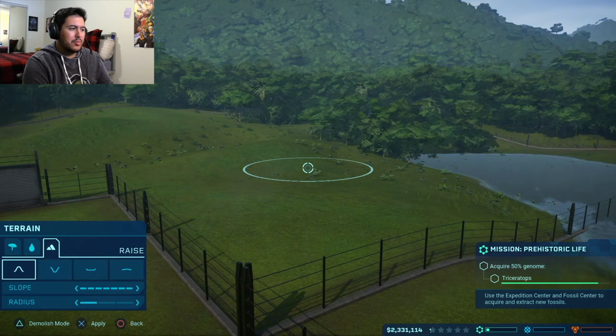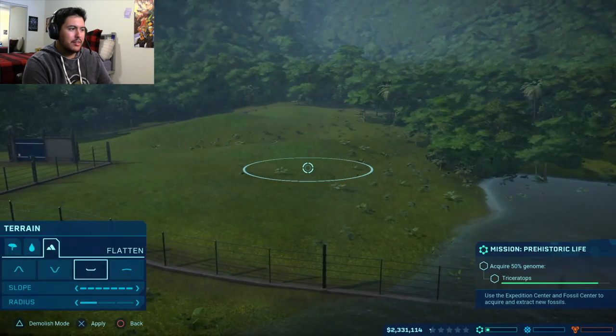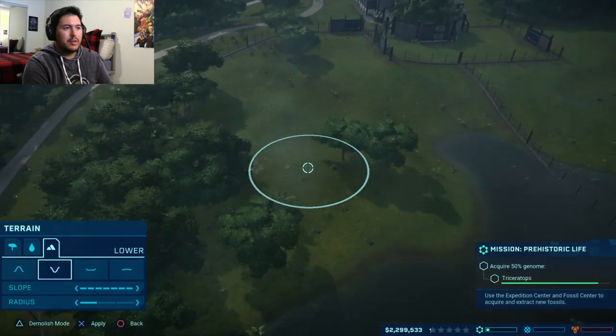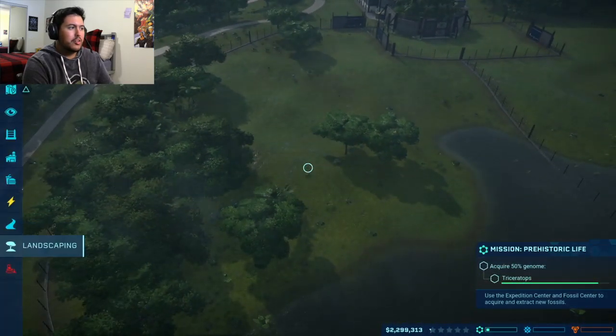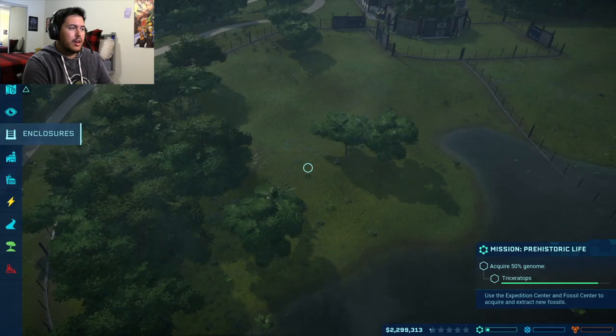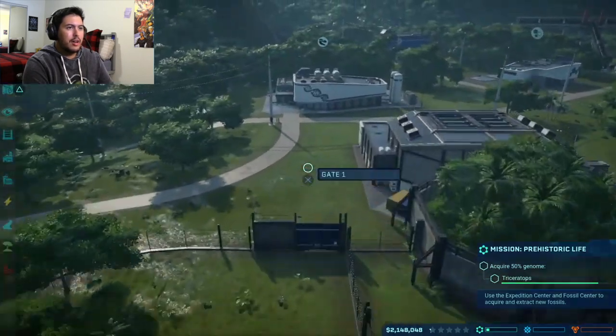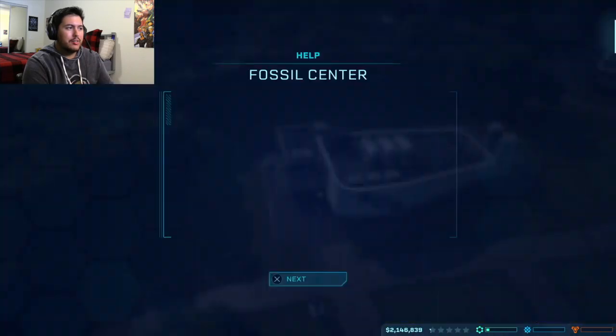I'm gonna do that. I can create more water on this side. Let's see. I'm gonna try to get some land flattened a little bit. There we go, that seems about right. We need some feeders. Let's see what we got so far. The fossil center lets you extract DNA from fossils and amber in order to create new dinosaur genomes. Exciting!